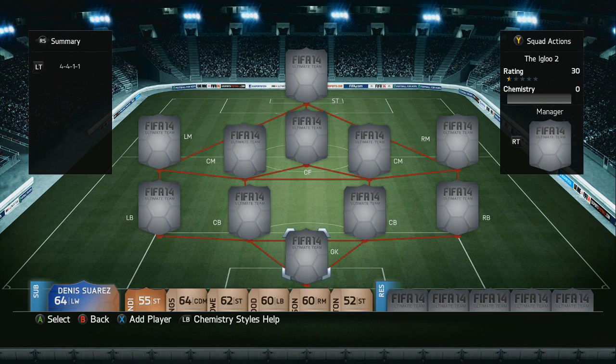Alright guys, welcome back to yet another FIFA 14 video, and again I'm bringing you another hybrid squad builder. This time including the Team of the Season Rooney — it's an absolutely insane squad with a budget of roughly around 900k.